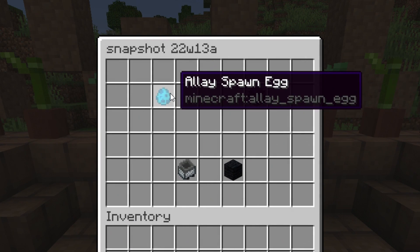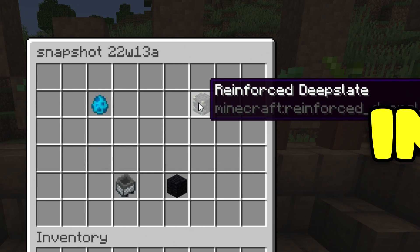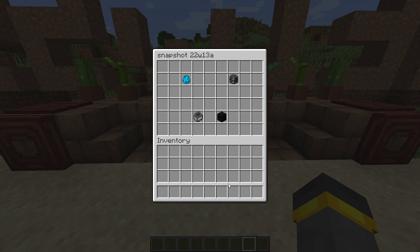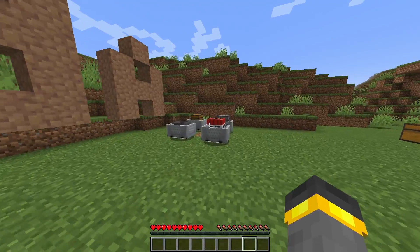Inside this week's snapshot we have the brand new reinforced deep slate block, and even better, the gigantic new improved ancient city. We also have a couple of small changes, including changes to minecarts and note blocks as well. Let's start with one of the small changes — get it right out of the way.